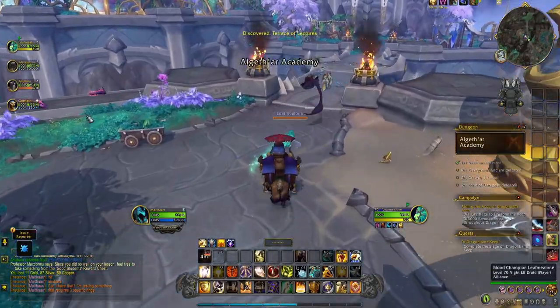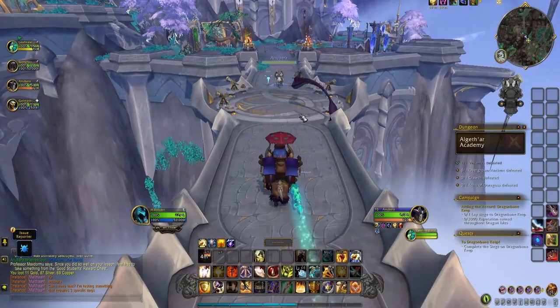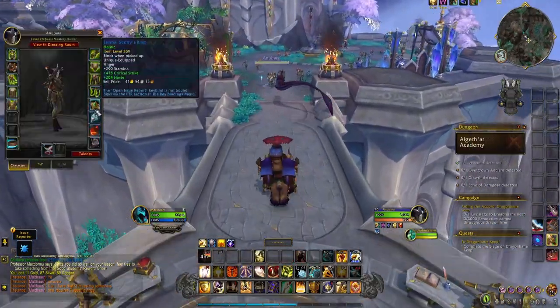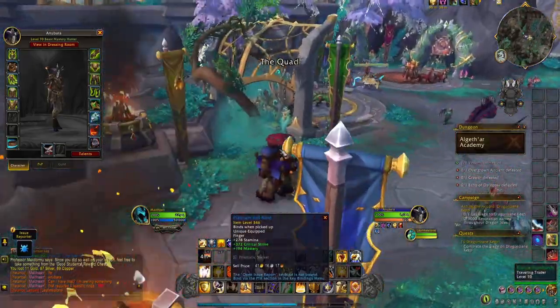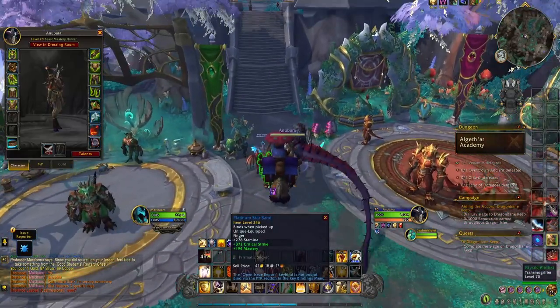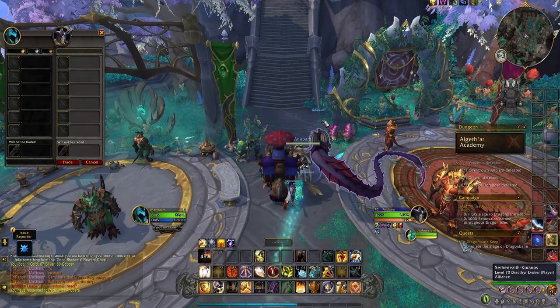Obviously there's still some RNG element to it, but compared to a 1% drop chance, you can easily get the dungeon otter in less than a day just spamming normals until the items drop. The raid one will probably take some weeks, but still be rather easy to grind. The only issue is that with group loot back in raids, everyone will be needing on the necks whenever they drop, as soon as they know you can get a mount from it.